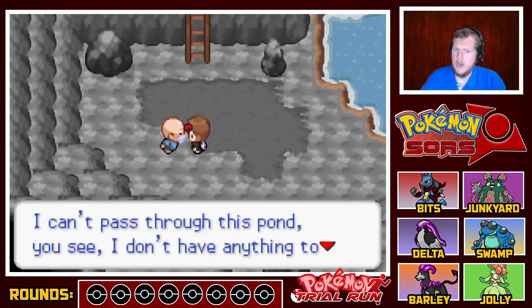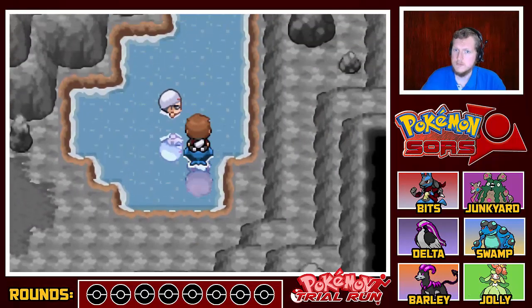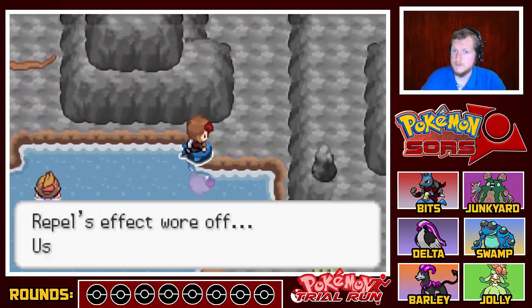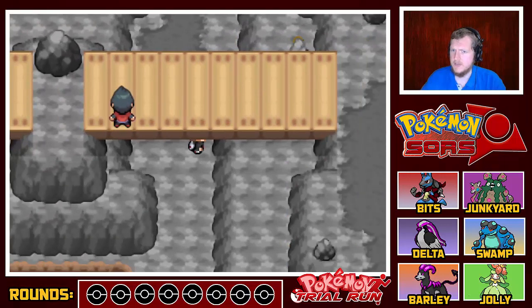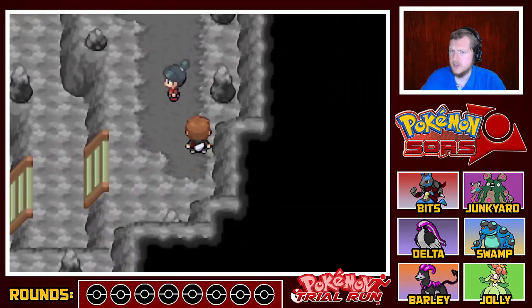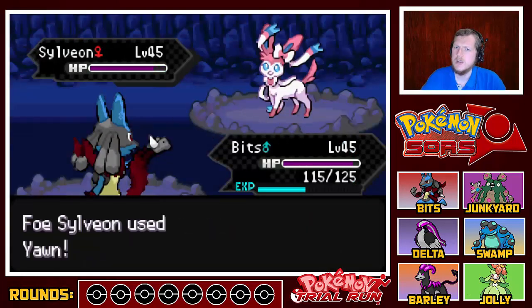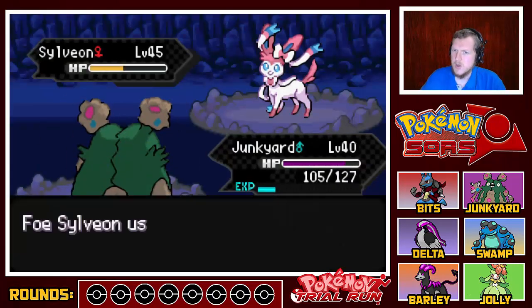Now there's a water section to this cave. There's too much in this cave, I will admit that, but I like the concept — it's actually pretty cool. Dear lord, I can't get past this pond. I don't have anything to surf safely on. TM23 for Iron Tail — not bad. Turn please — no. Sludge bomb.